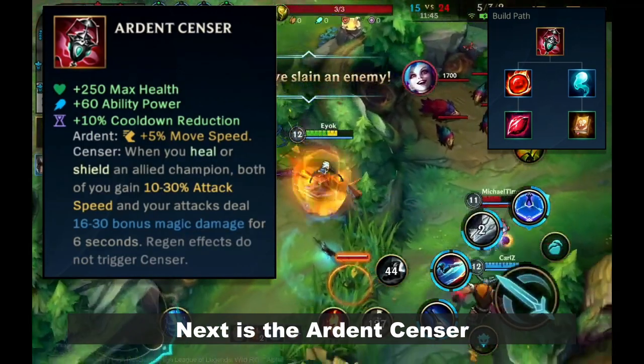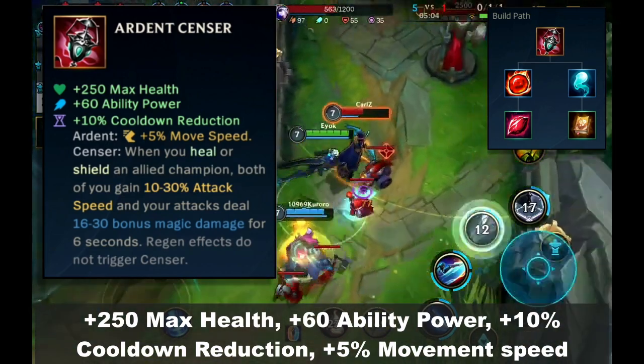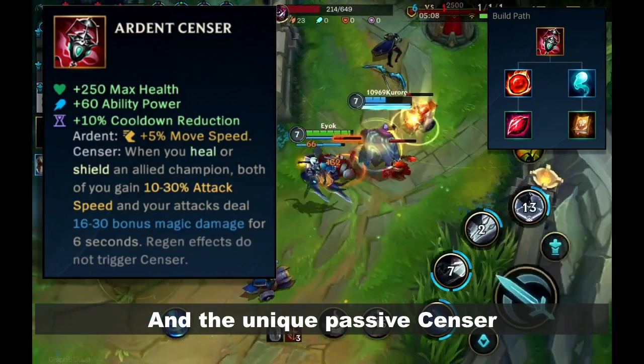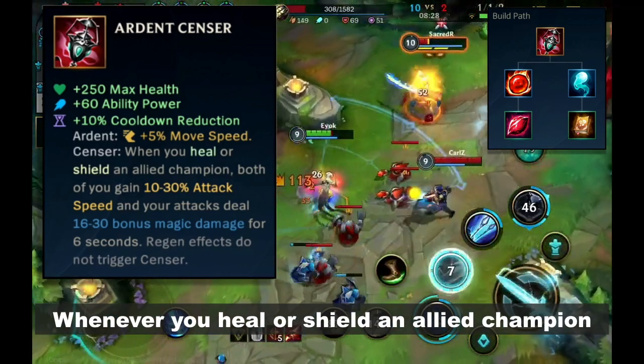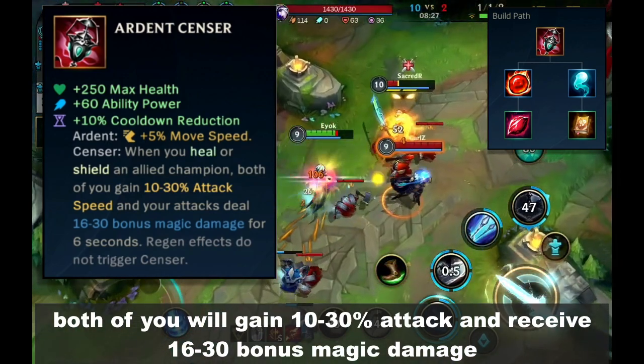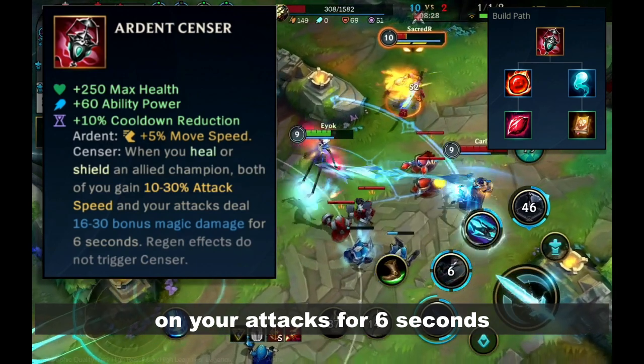Next is Ardent Censer — plus 250 max health, plus 60 ability power, plus 10% cooldown reduction, plus 5% movement speed, and the unique passive Sensor. Whenever you heal or shield an allied champion, both of you will gain 10% to 30% attack speed and receive 16% to 30% bonus magic damage on your attacks for 6 seconds.